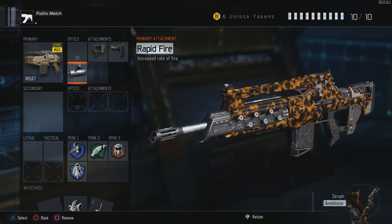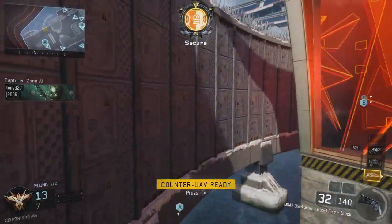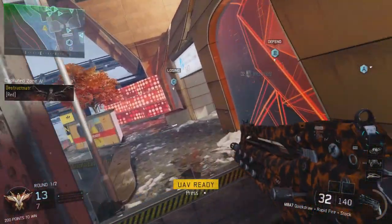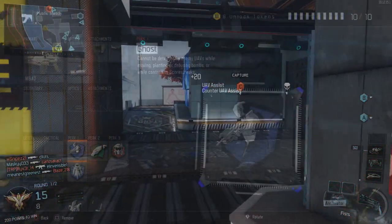The third and final attachment — you're going to need Primary Gunfighter for this one — is Rapid Fire. Rapid Fire is probably the most important attachment out of all three. It's very, very hard to use the M8A7 in this game without Rapid Fire. It's a different gun than it was in the beta; it fires extremely slowly. So in order to get those bursts off faster, you're definitely going to want to use Rapid Fire.